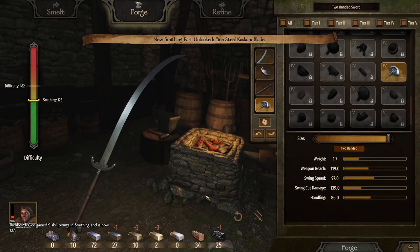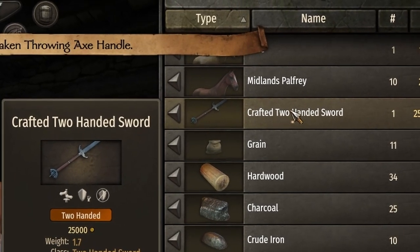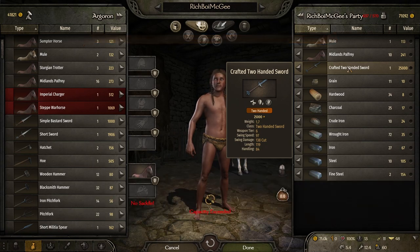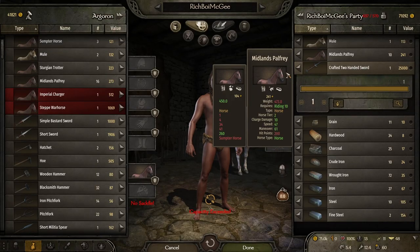So let's make this bad boy. Nine points in smithing and look at that — 25,000 gold. So it clearly does still work, and not only does it work, it works so much better than it did before. We don't even need javelins; we just make genuinely awesome weapons, barely even exploiting the system at this point, and it is still making us bucket loads of money. If you want to find out how, stay tuned.